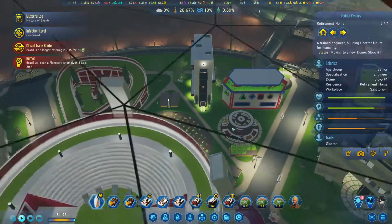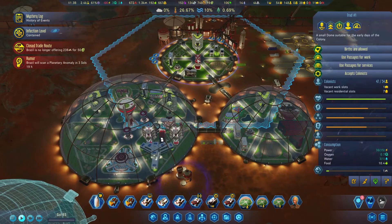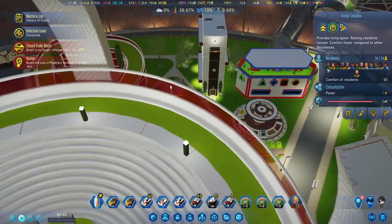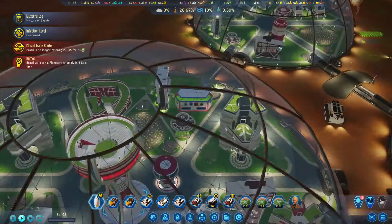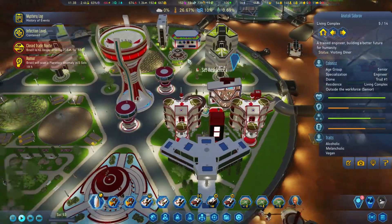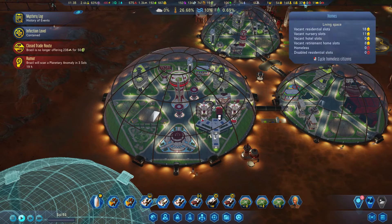Maybe I should do that. Let's see if we have some elderly people here - yeah, we have a couple. When I press on them they're going to go away. Oh, this one is a renegade - nice, we need security because of you. This one is not a renegade. Let's go and put them in this dome.